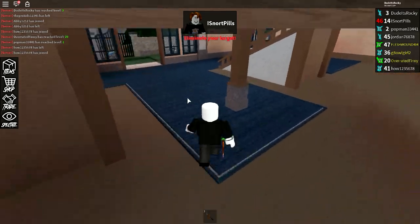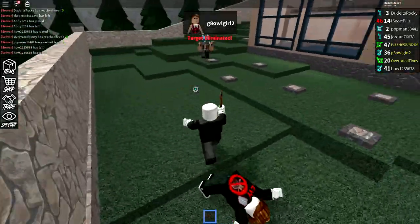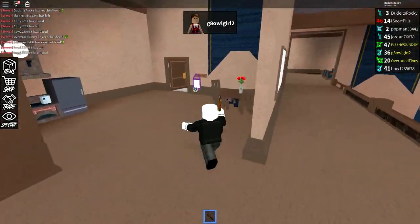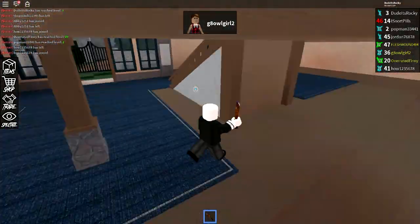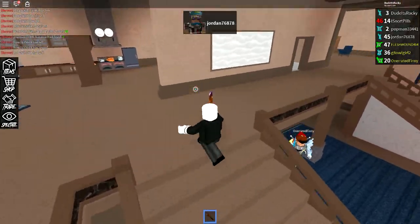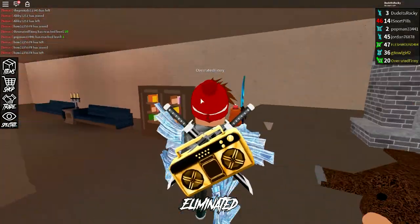Alright guys, here we go. This is probably going to be the final round. This guy actually seems like a noob — I do apologize if I killed you. I don't know what the heck this person is playing, but that's the girl. I thought I saw her by where we started. She's right here. There you go — I managed to eliminate her. Flesh Wound. What's up Jordan? He managed to get me.